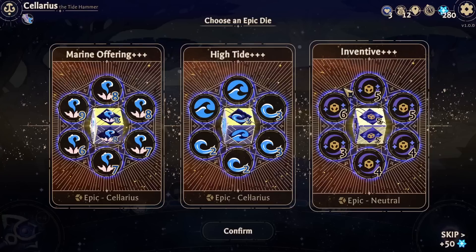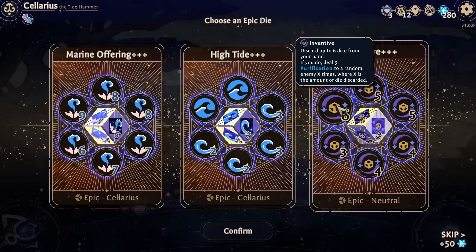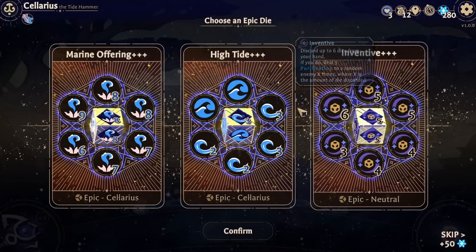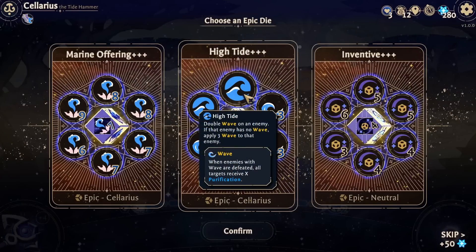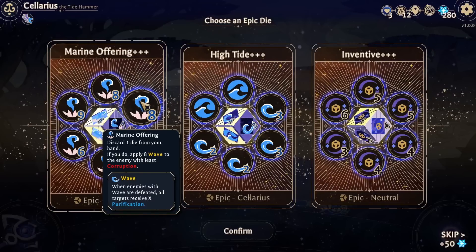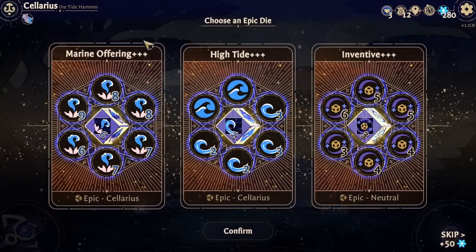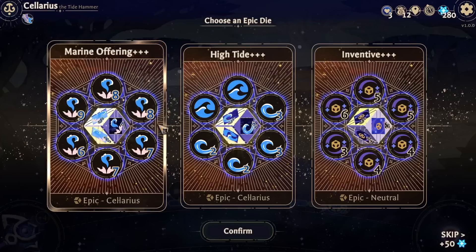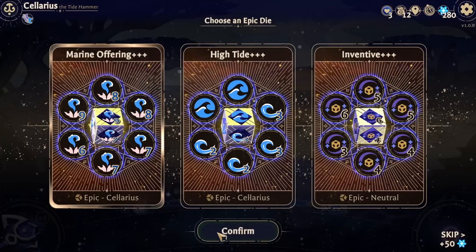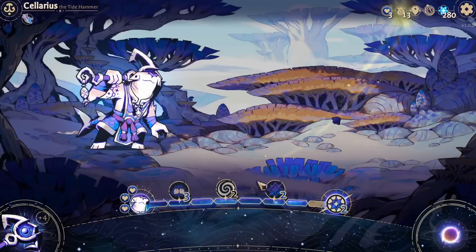Oh, I'll get two? Discard up to six dice from your hand - if you do, deal three purification. It's okay. High Tide: double wave on an enemy if they have no wave, apply wave, and discard a die from your hand. Eight wave to an enemy with the least corruption. I'm actually gonna grab Marine Offering, if only because that's a lot of damage and lets me get rid of a die. I kind of wish I could re-roll these, ironically enough.